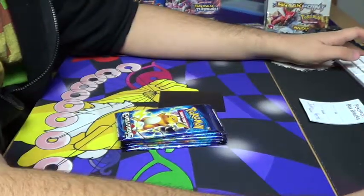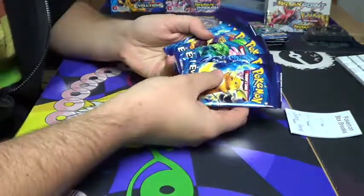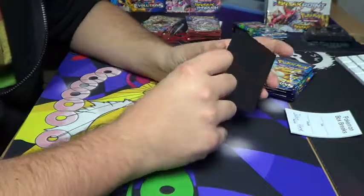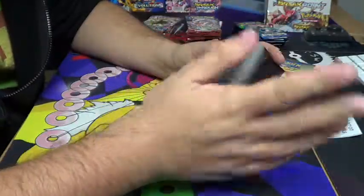Alright guys, for everyone watching, we got Justin Horn — he got six packs of Evolutions for 18 bucks and he bought into the mystery cards. I went ahead and laid out some mystery cards, and as people went buying I went ahead and put those cards as the first, second, or third payments.